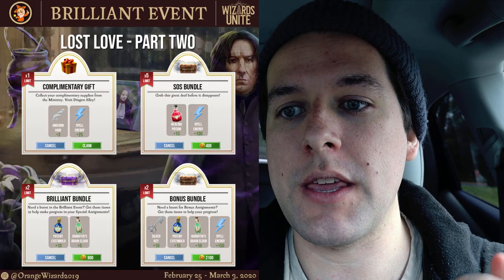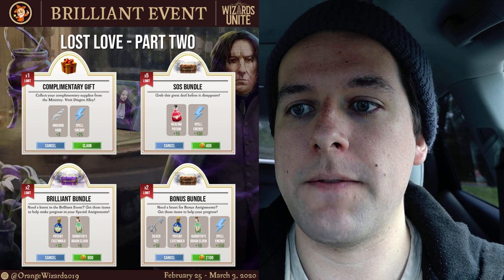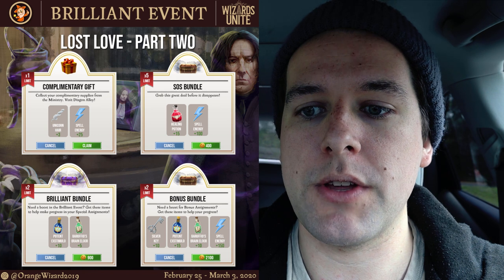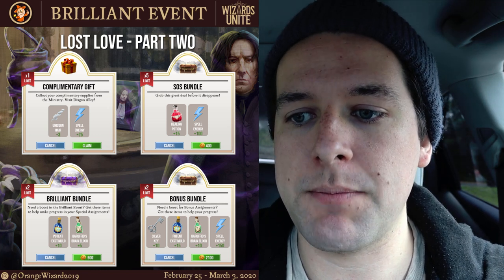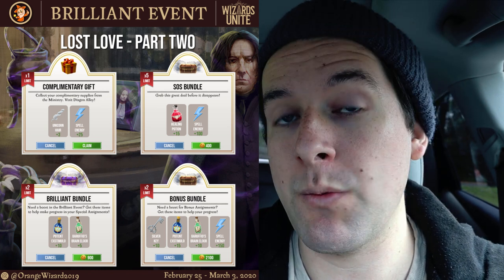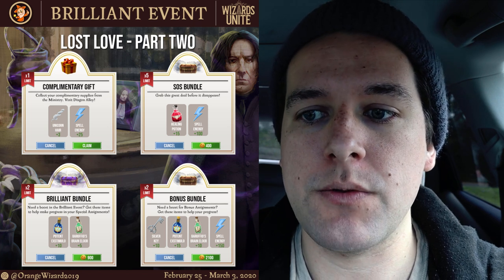I do want to go over the bundles as well. There's a free complimentary bundle that gives you three Unicorn Hair and 25 spell energy. There's also an SOS bundle with 15 silver keys and 100 spell energy. A Brilliant bundle comes with 10 Potent Stimulo potions and five Barufio's Brain Elixir for 900 gold. And then the bonus bundle, once you reach the bonus assignment, gives 10 silver keys, 15 Potent Stimulo potions, 10 Barufio's Brain Elixir, and 150 spell energy for 2,100 gold.